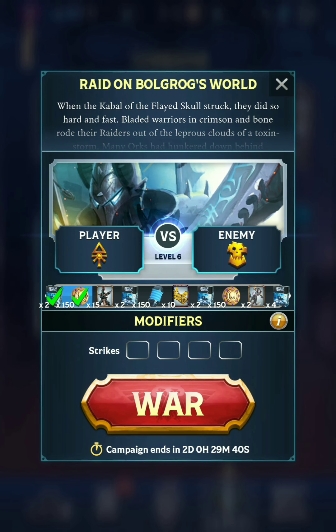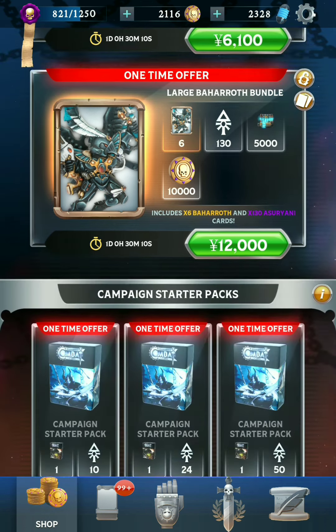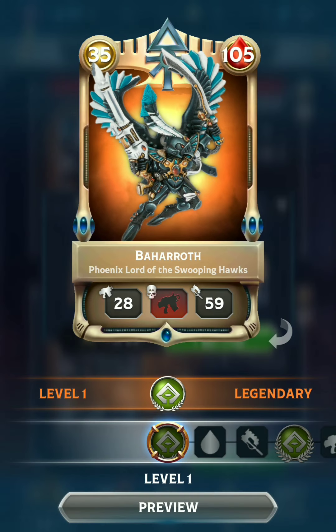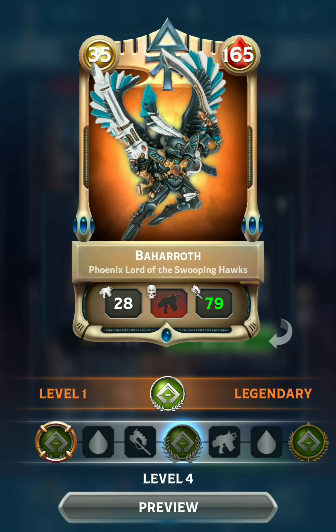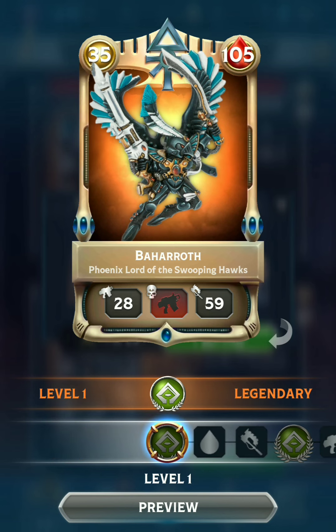I will be playing a match here — it's Eldar vs. Orcs — but before we get to that, let's just take a look at the shop. We do have a new card here available if you are willing to spend the money, and it is a new legendary Eldar bodyguard, Baharoth, the Phoenix Lord of the Swooping Hawks. Pretty cool looking model and interesting distribution of stats. He's got Outflank for his trait. Not the most amazing card, certainly not essential.